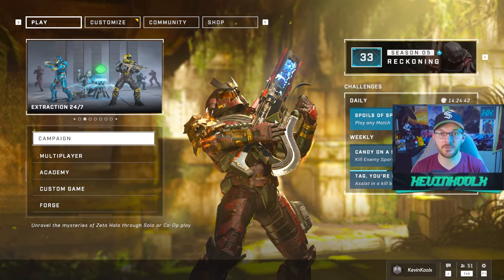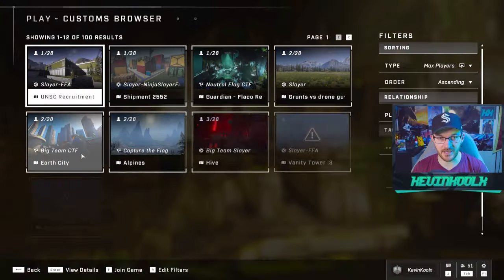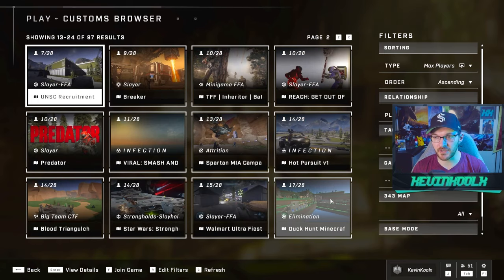If you want to play Firefight right now in Halo Infinite, this is how you do it. First, you go into your game, go up to the Community tab, search for the Customs Browser right here, and then you have to manually search through the list of different modes right here since you can't actually filter under Firefight.